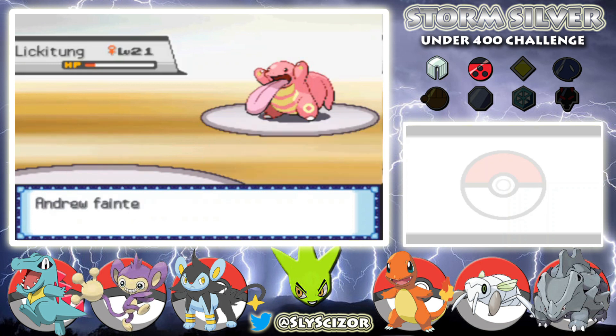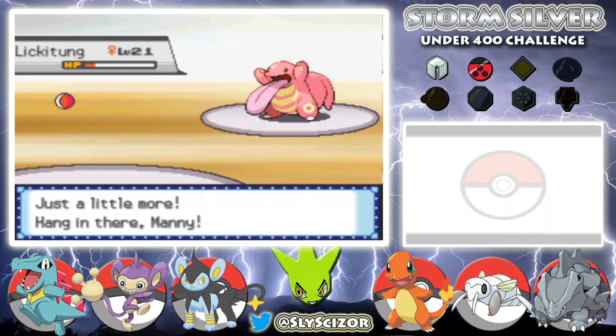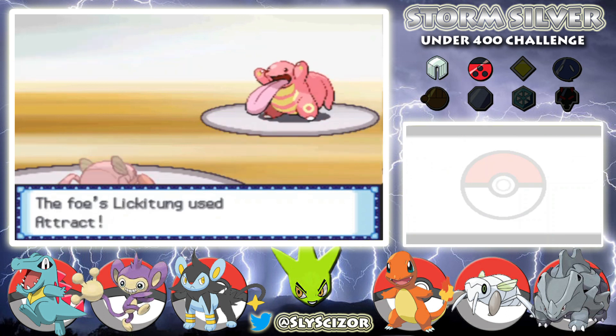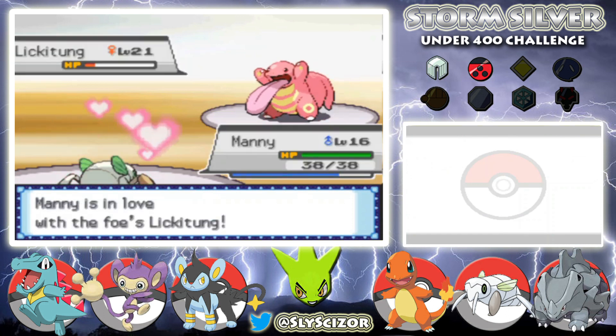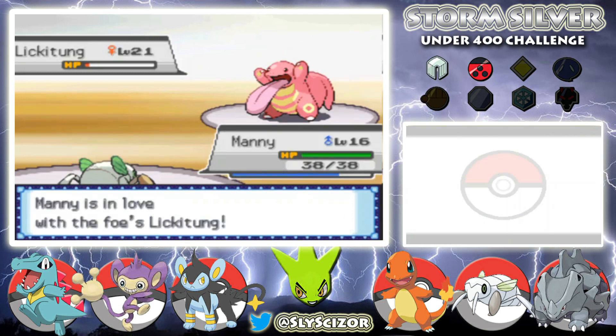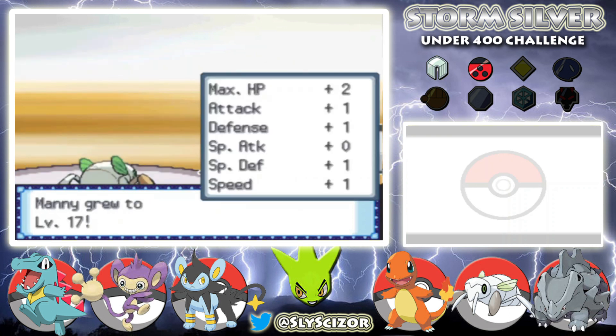She finally takes out Aipom. This is a good opportunity for Manny — Bug Bite. She's going to Attract! I got lucky and broke through twice, so that's huge. Manny to level 17. She goes into Wigglytuff.